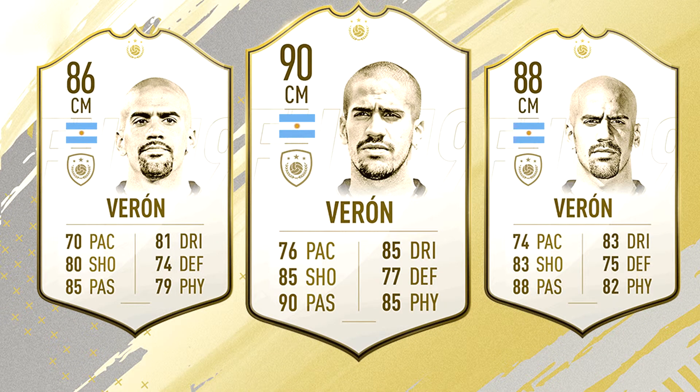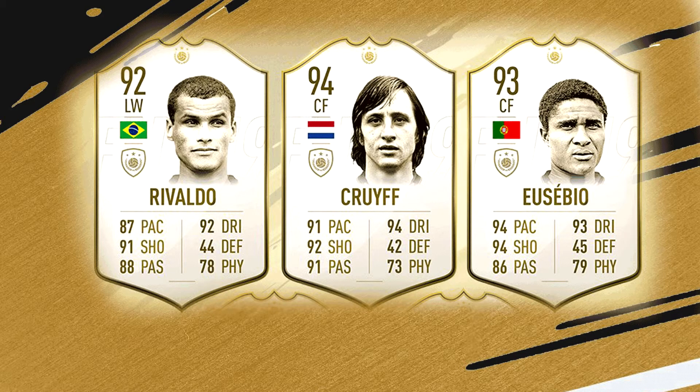Finally, we have another Manchester United legend, Argentinian footballer Juan Sebastián Verón, in the centre mid position. The three variants are 86, 88, and 90 rated, and all the stats look good for the centre mid position. He is easy to link being Argentinian in the centre mid position, and I think a lot of players are going to use him. The stats look balanced — he is one of the best and most balanced cards in the centre mid position.